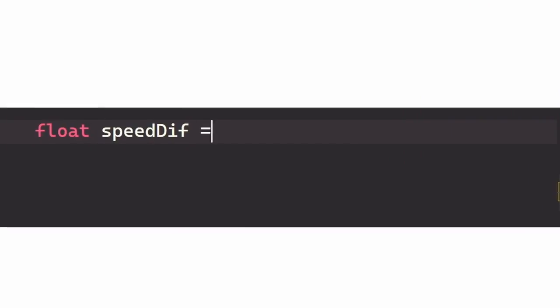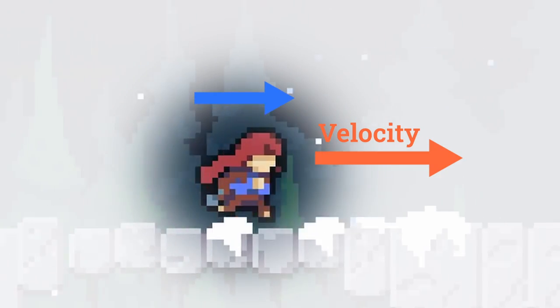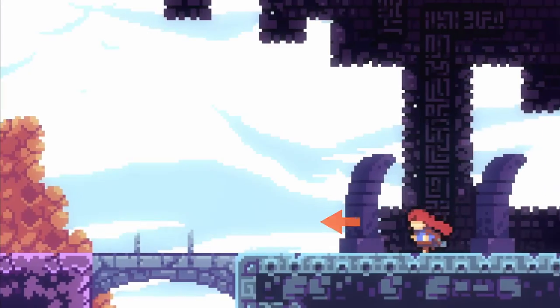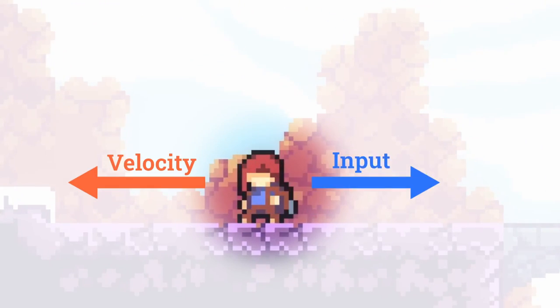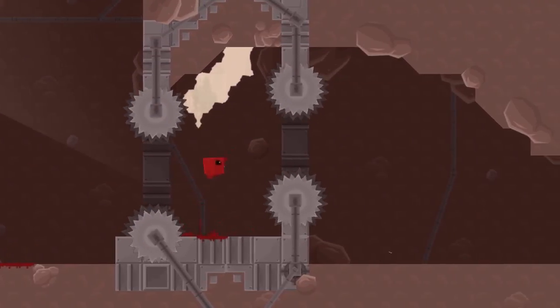The solution I've found is to scale the force applied to the player by how close their speed already is to its maximum. This means if the player is already moving fast, we'll only apply a tiny force. On the flip side, if the player goes to turn, we'll apply a massive force, ensuring they change direction quickly, so our movement is always snappy and responsive.